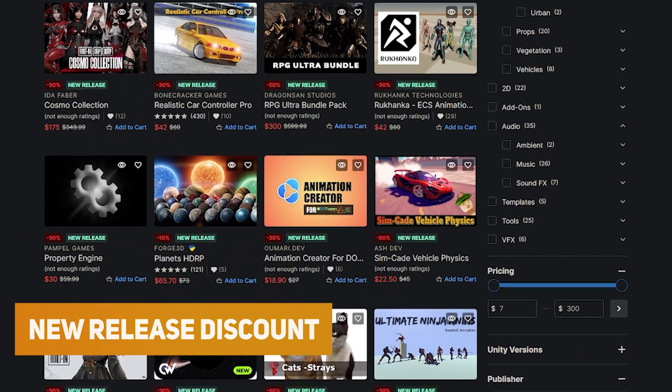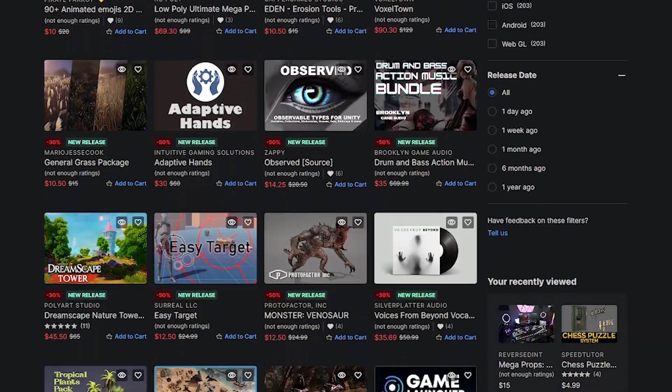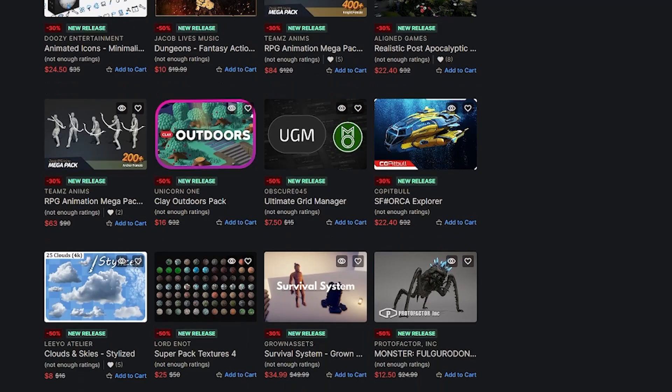Do remember that Unity has a new asset release page which has discounts for all of the newest assets released to the Unity Store — some insane quality there, so be sure to check those out too.